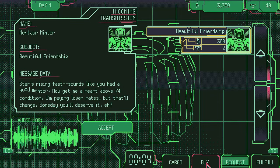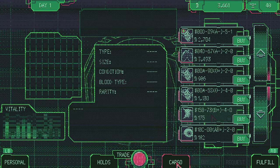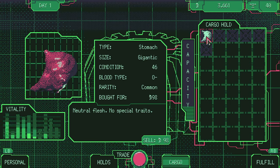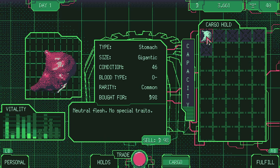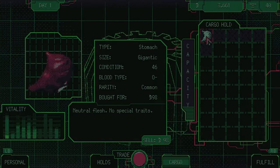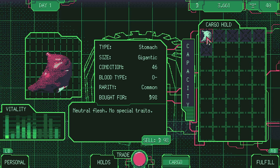At the end of the day, before the timer hits zero, make sure to buy a cheap organ. Go to the cargo tab and move the cursor to the organ that you bought. Click on it — after 10 clicks, the Organ Toucher achievement will pop. Continue to click on it, and after 704 clicks, you will get the Organ Fondler achievement.